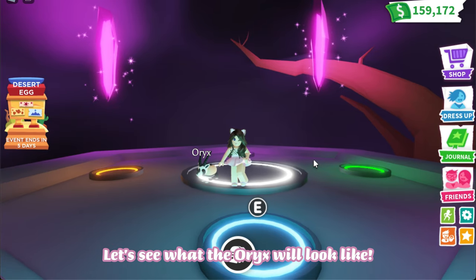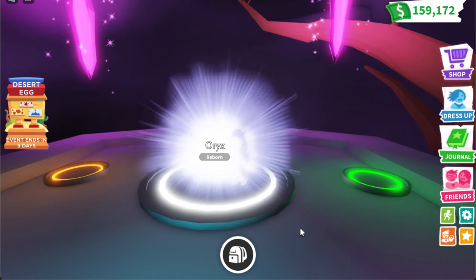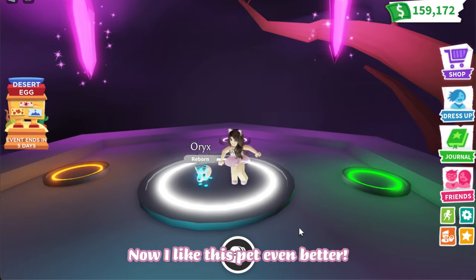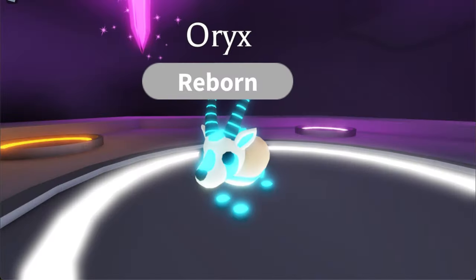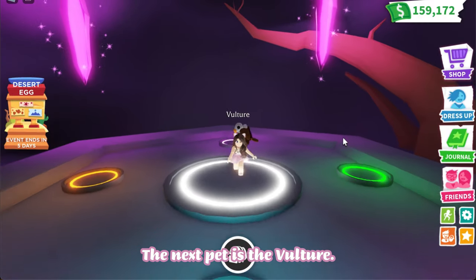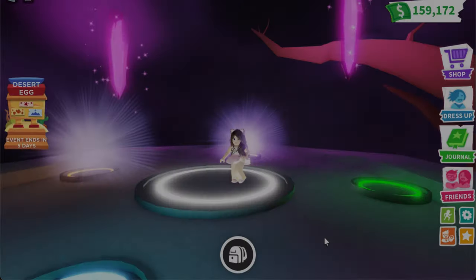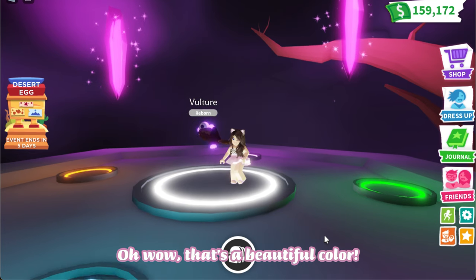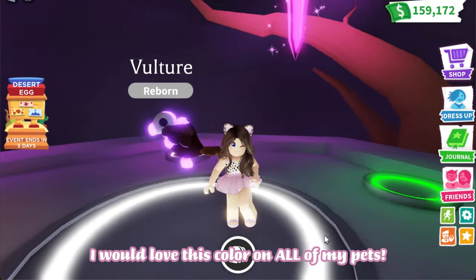Let's see what the oryx will look like. Wow, blue looks beautiful on the oryx — I like this pet even better now! The next pet is the vulture. Oh wow, that's a beautiful color — I would love this color on all of my pets!